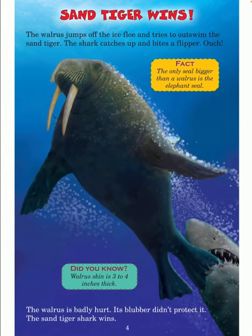Sand tiger wins. The walrus jumps off the ice floe and tries to outswim the sand tiger. The shark catches up and bites a flipper. Ouch. The walrus is badly hurt — the blubber didn't protect it. The sand tiger shark wins.